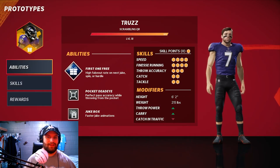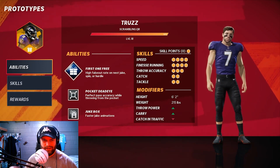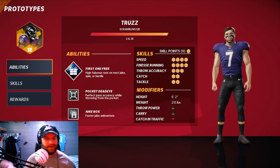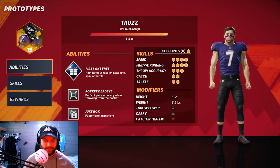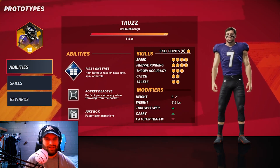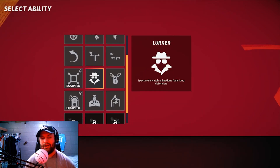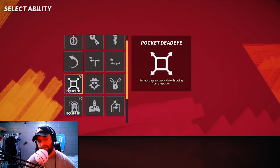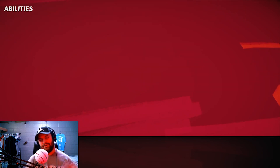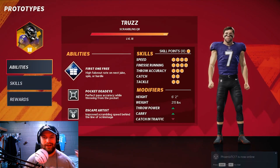Before we head into the gameplay, I'm going to show you my build. We're going to be running Pocket Dead Eye on him so we can get a little bit better throwing for the Trust. The Trust's throwing is not terrible but Pocket Dead Eye makes it literally insanely perfect — that's why I throw it on him. We got Jukebox on here, but to make it a little more realistic I'm going to change Jukebox to Escape Artist, because Trace McSorley for sure doesn't have Jukebox-like moves in real life.